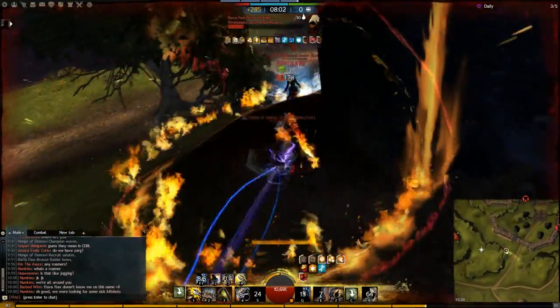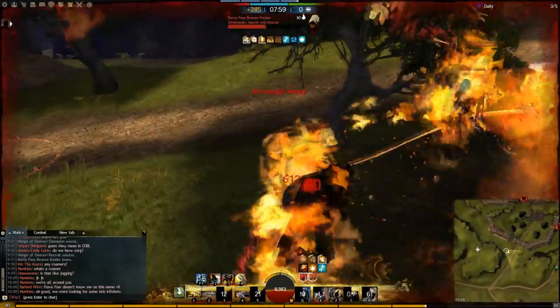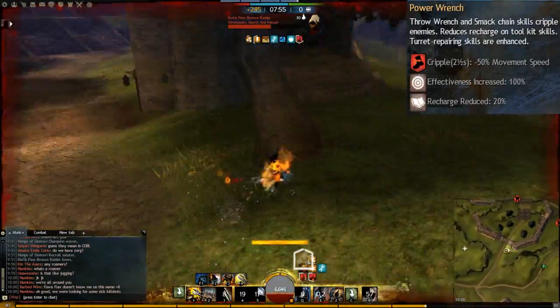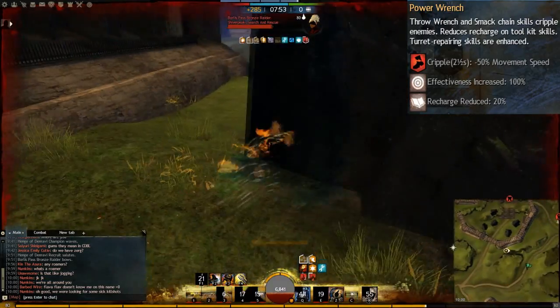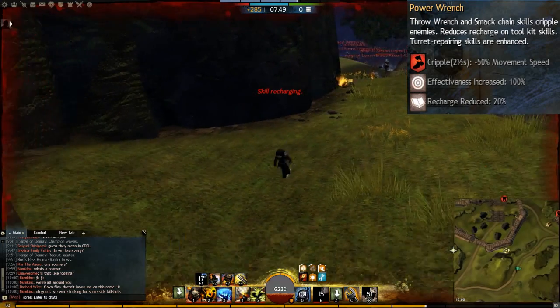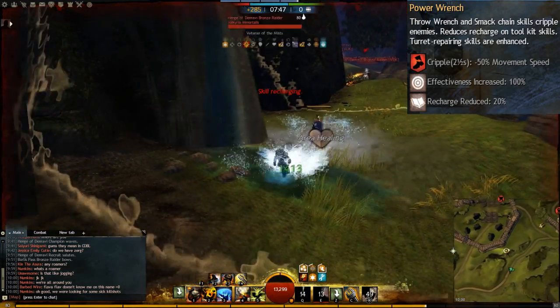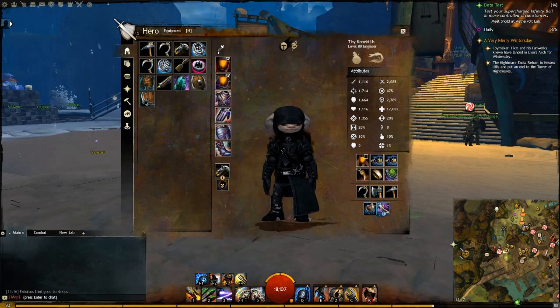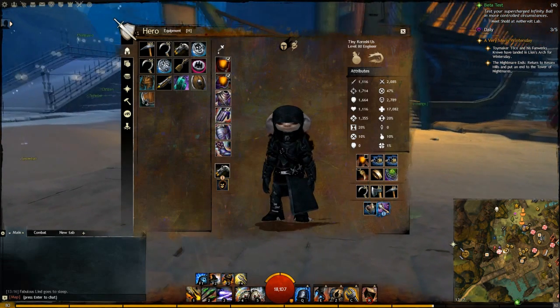So if you are up against a necromancer and you are below that 25% threshold, just keep your health below that and they won't be able to apply as much pressure as they want — especially full condition necromancers, they won't be able to touch you. Under Tools there is another trait I would suggest called Power Wrench, which allows you to cripple opponents with throw wrench and your smack melee attack, and also use your toolkit abilities more often for more protection blocking and confusion with the magnet and pry bar combo.